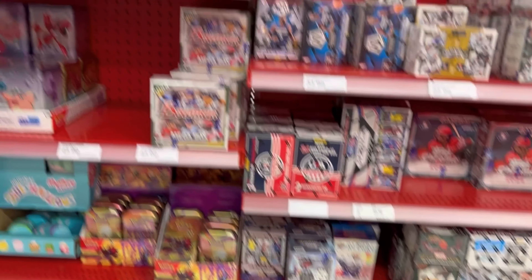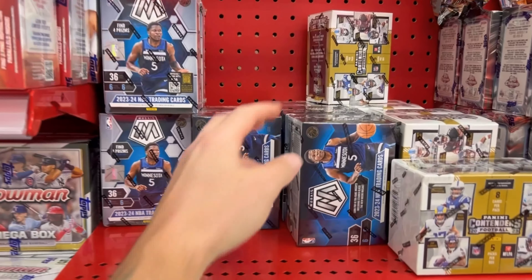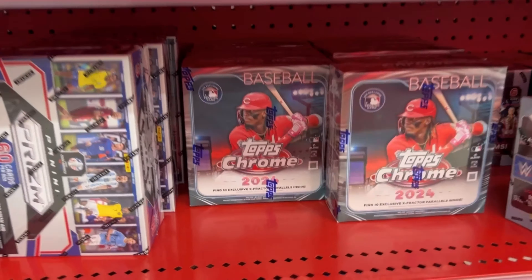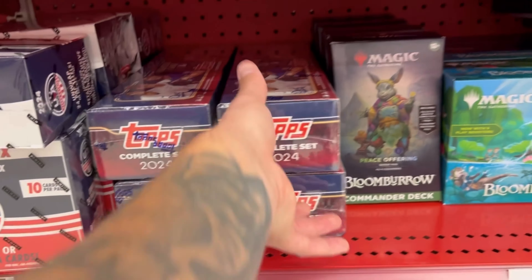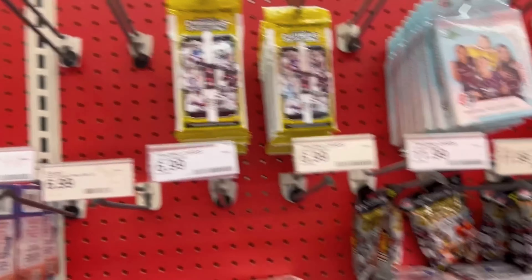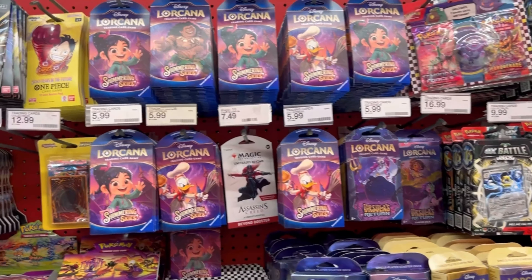We just got in here and we did hit a restock. We got some Contenders, some Monster boxes of Chrome — these are new, first time seeing these. We got Olympics, the new Mosaic Basketball, a bunch more Topps Chrome blasters, soccer, Bowman, more Monsters, NASCAR, new All-Star Topps complete sets. I am not seeing any Select Football or Contender value packs, so yeah, no Select — which is very odd.